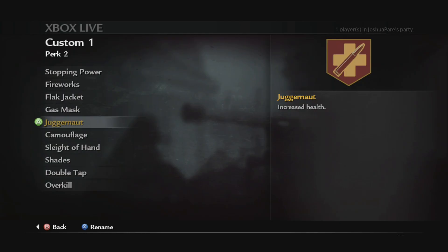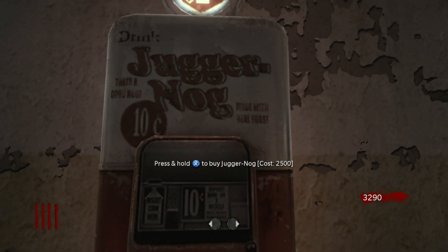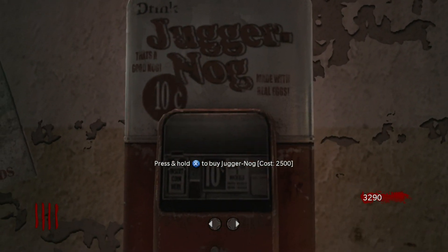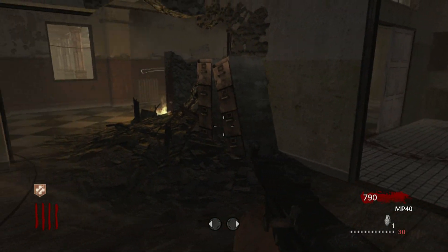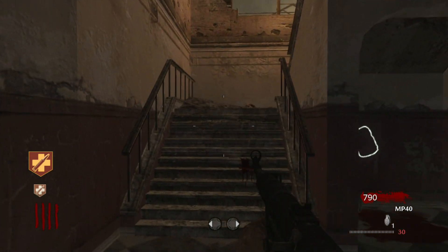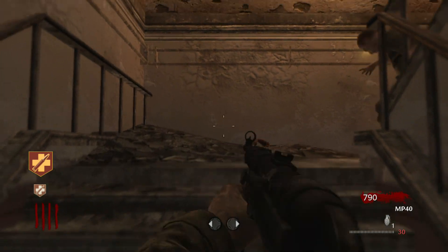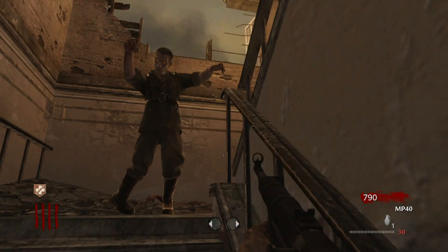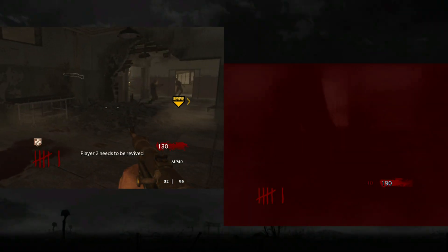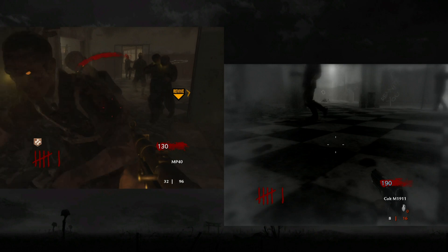The first perk I want to talk about is, in multiplayer, it's called Juggernaut — increases your health. In zombies, it was switched to Juggernog, which is a pretty good name change. You can see the icons are different, but really not much. After looking at them, the only thing they did was swap the yellow to white for zombies. And that is pretty much it — it just increases health. You can take more hits than without Jug.